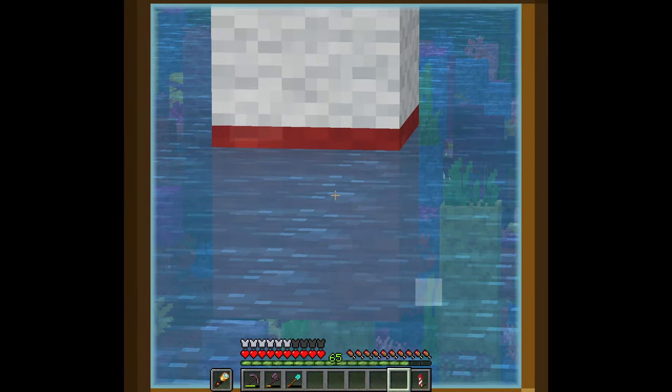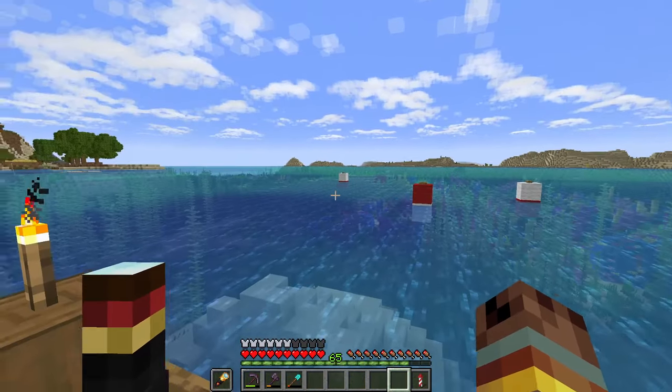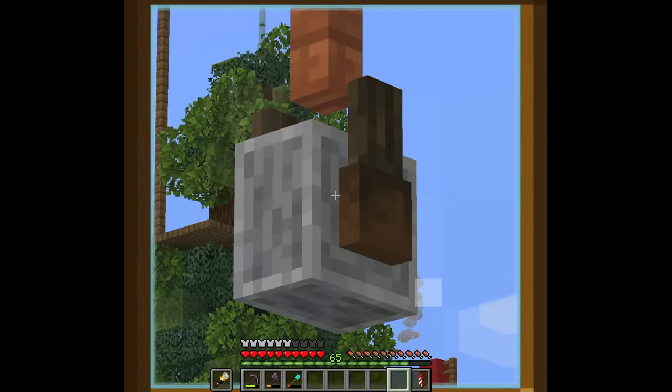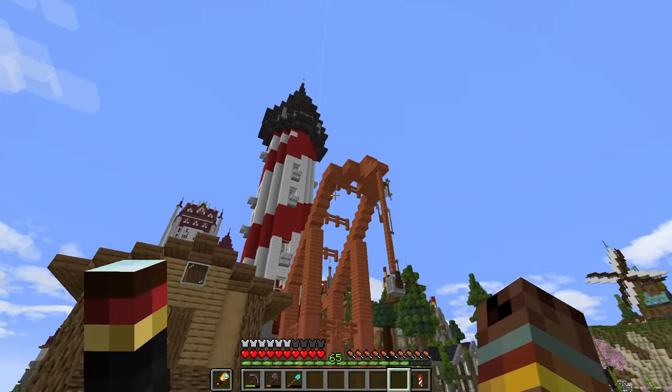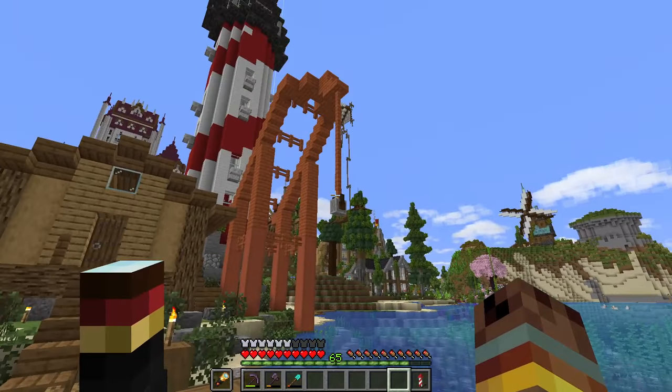On top of that, we have some buoys floating in the water with red wool, white wool, and a button on top. I love that. And then we've got a nice little crane here with a grindstone at the end — maybe we're taking in some shipments and lifting them up off of boats here.